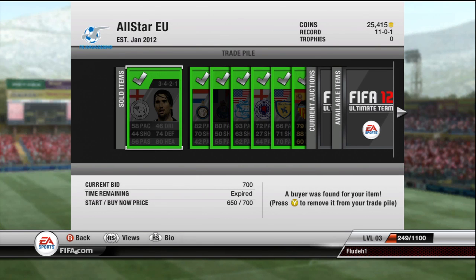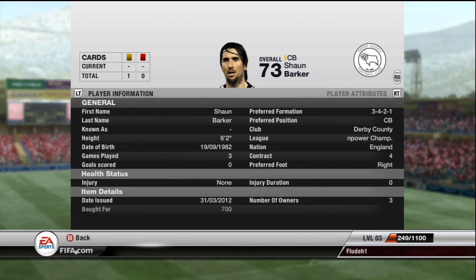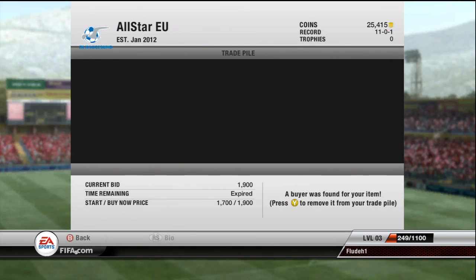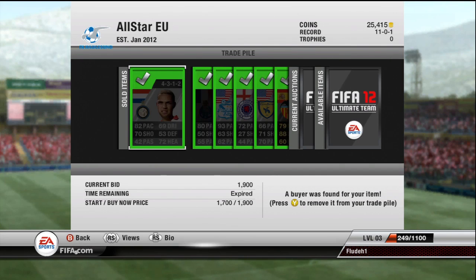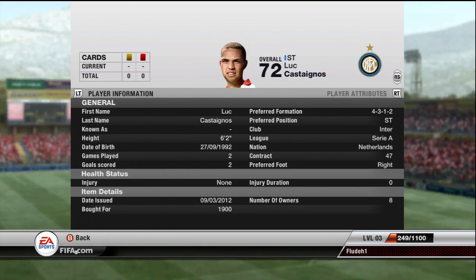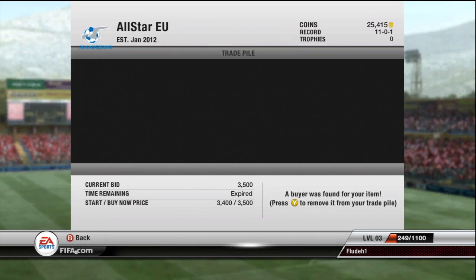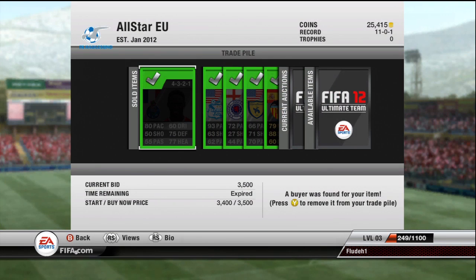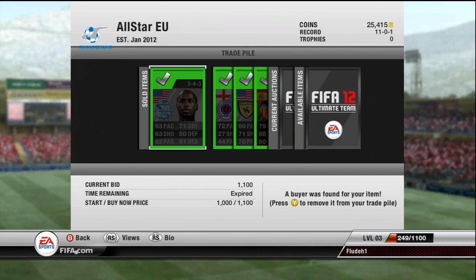The first player that sold was the Derby player - Barkley. He sold for 700 coins; I bought him for 350. The Netherlands player for Inter Milan, Kastagnios, sold for 1,900 and has not been resold. Mangala sold for 3,500 - I got him on a buy now for around 2,000 coins. Beasley sold for 1,100.